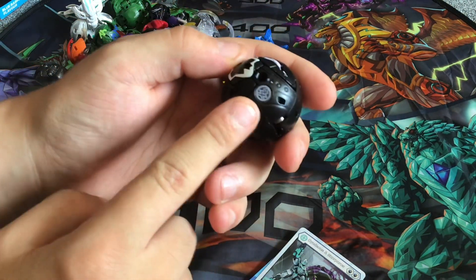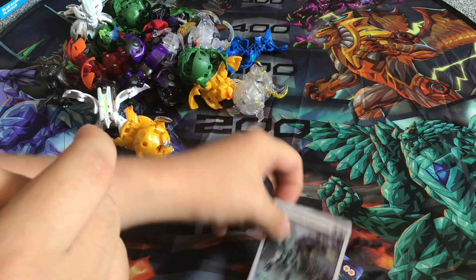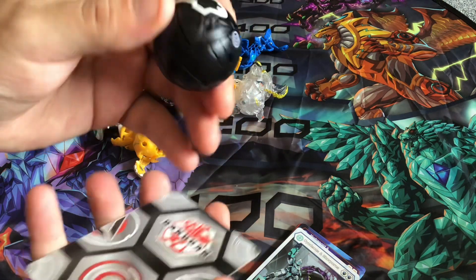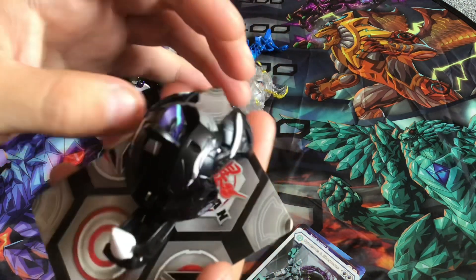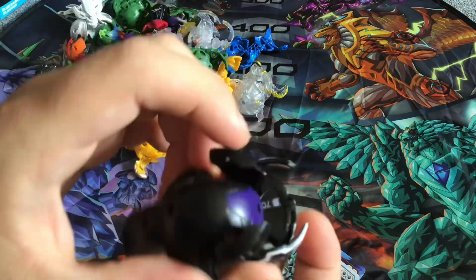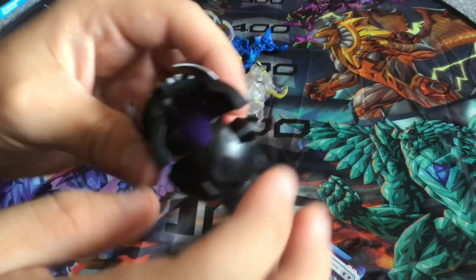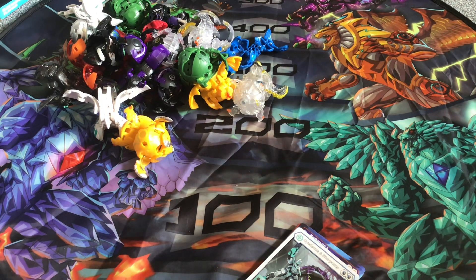Here is Symbiess-Scorpiose. There is a bit of a misprint - the core shows Pyrus and Darkus even though it's a Haos and Darkus fusion. The packaging even shows it as Darkus and Pyrus. So that's technically a misprint. The B Power is underneath, right there - barely noticeable but it's there.